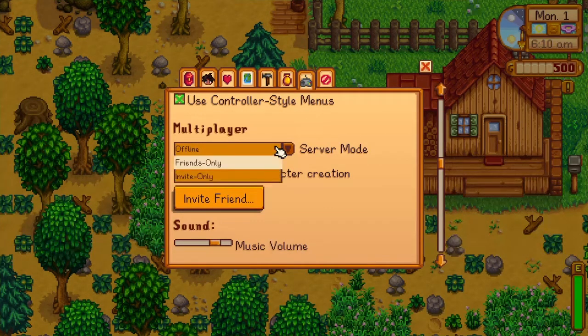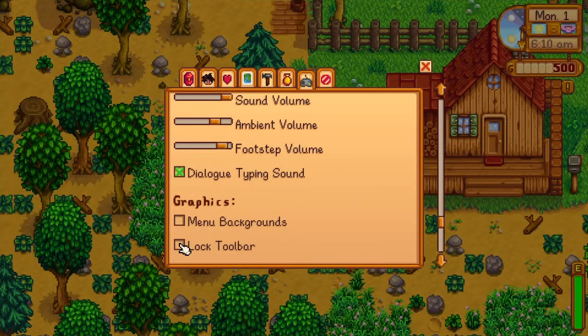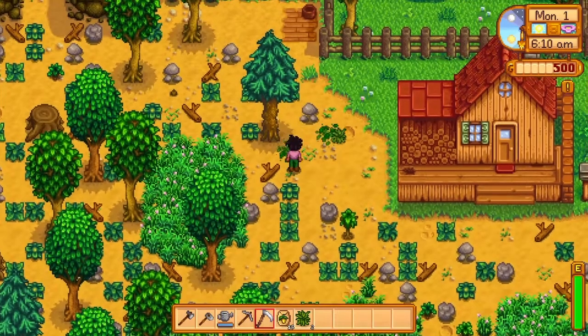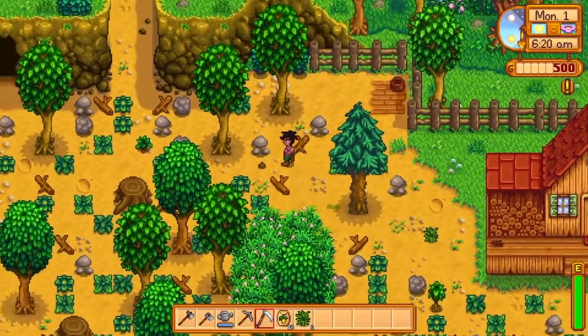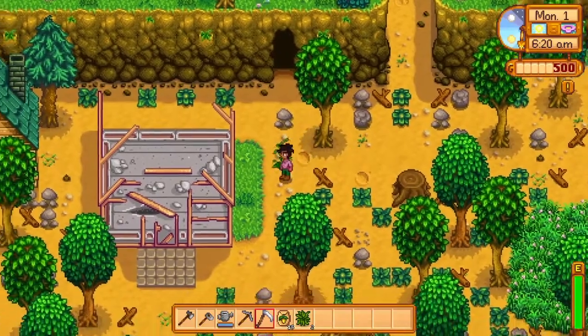And you can see, you can do friends only or invite only — I can invite a friend. And there were a few multiplayer options that I picked. What I chose is to have the lodges separate.